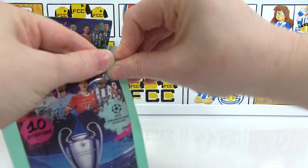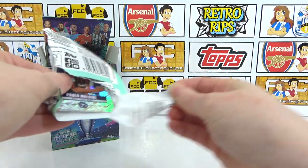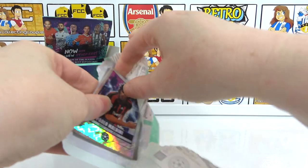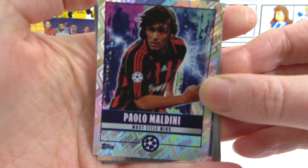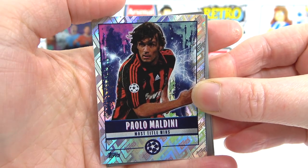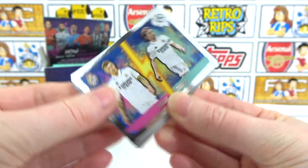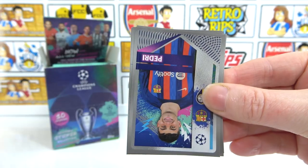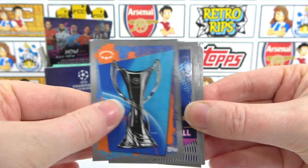Hopefully my second pack is going to be a little bit more normal — let's go with normal and standard. Not doubles — I just don't want doubles. Hero pack. So we have a kind of title sticker of Maldini, the legend — it is the most title wins. And then we also have a duo of Tony Cruz and Modric. We then have Pedri. Oh, cool — look at that, that's awesome.